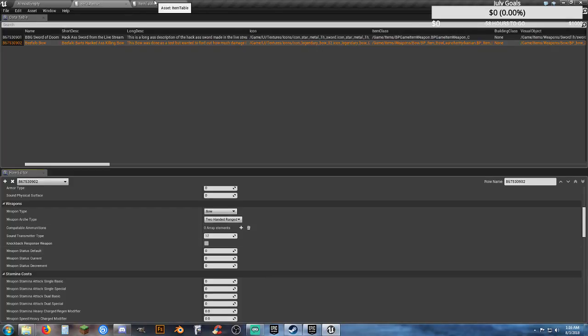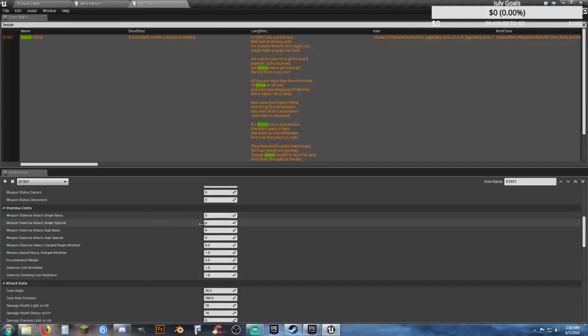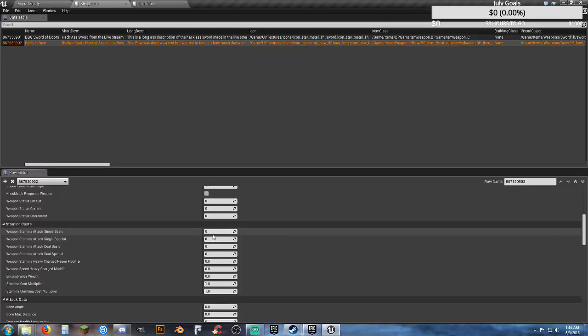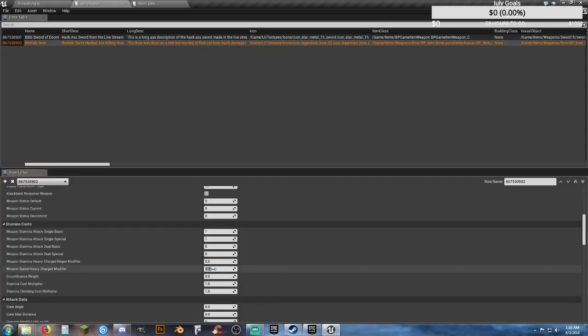Knockback response was a no — those were zeroed out. Stamina cost: standard is five across the board for most weapons. I've actually been taking it down to one, so stamina cost is one and one. These two were zeroed. Weapon speed and heavy charged modifier: one and then 3.5. The other ones were one.